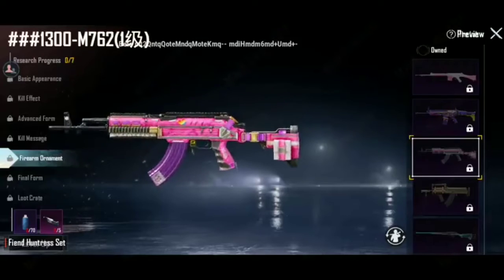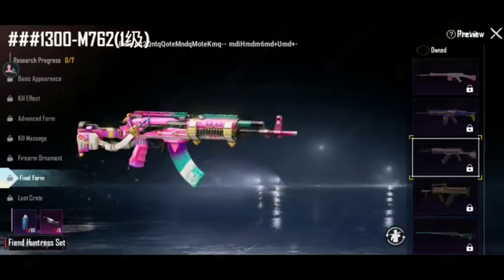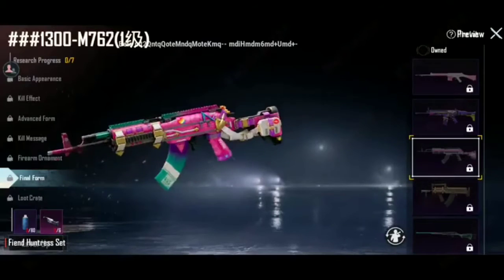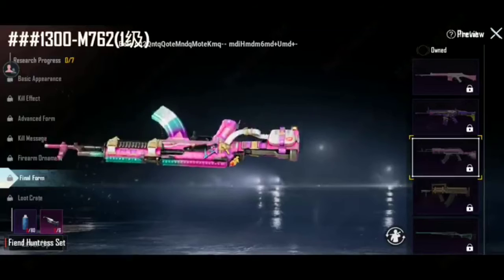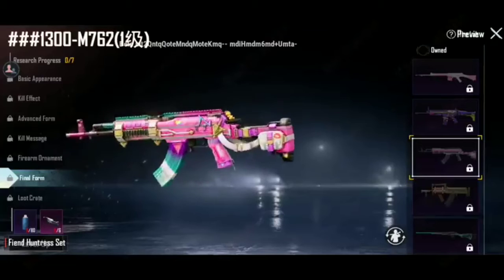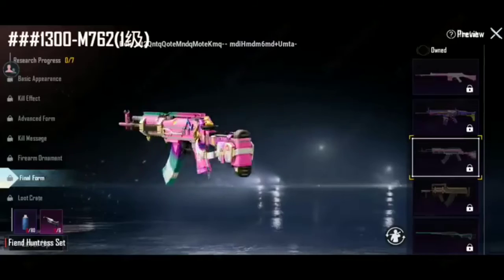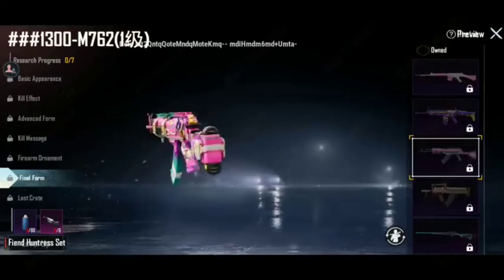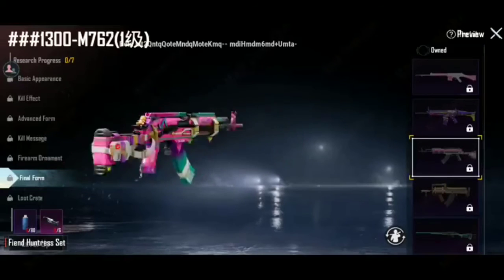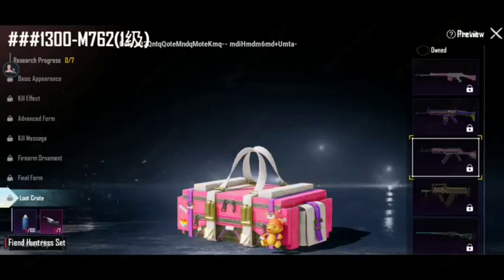Level five has the firearm ornament, and level six is its final form — wow, looking good! And finally the loot crate — this is level seven.